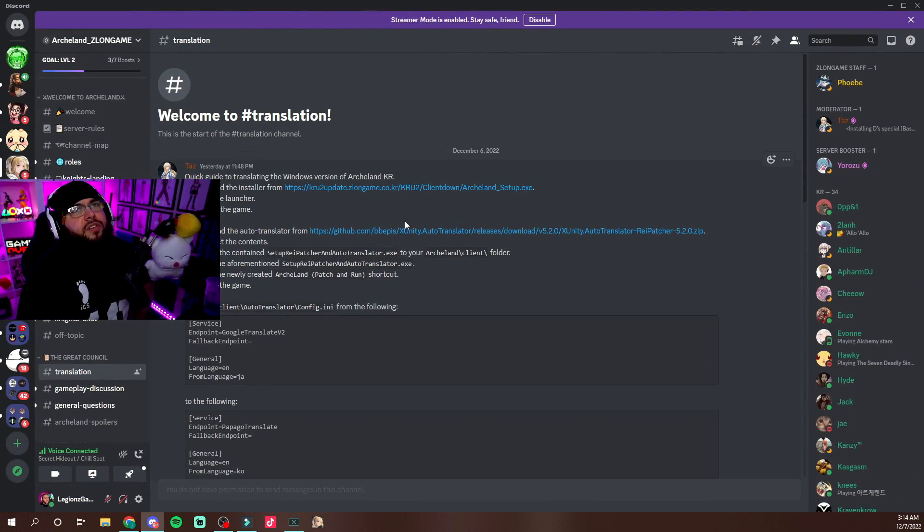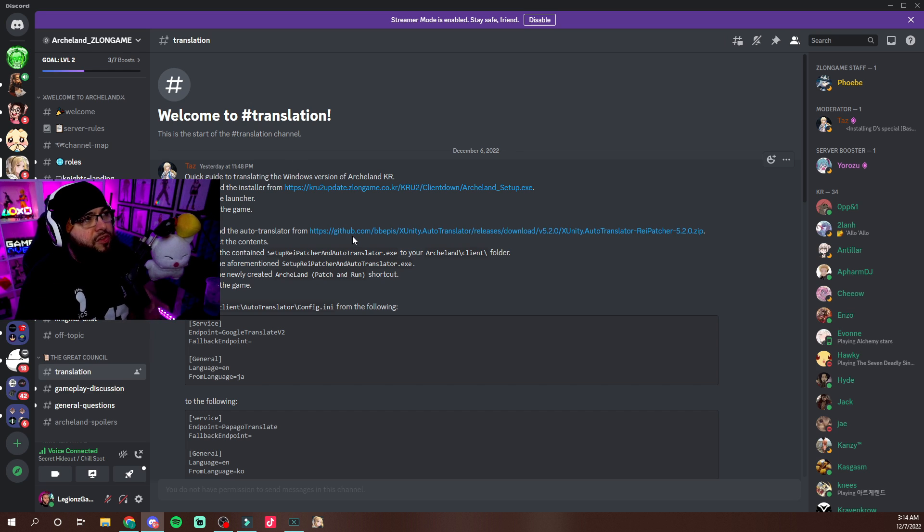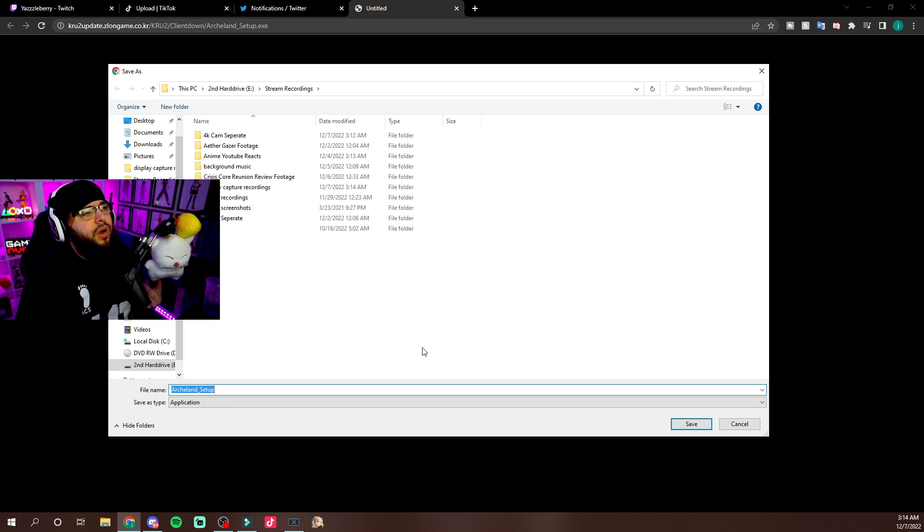As you can see in the Discord, one of the moderators named Toz posted the downloader for the game. This is the Discord for Archland and a lot of people are using this. I'll have the link down below if you want to download the Korean PC version — I'll post the link in the description and in the pinned comments. I'll also post the one for the auto translator as well. You click on it, it brings you to the page, and it's going to ask you to download the Archland setup.